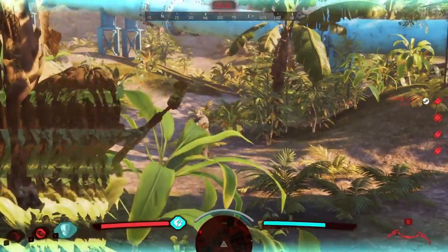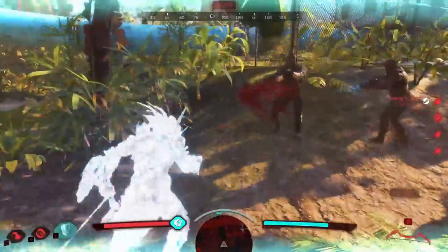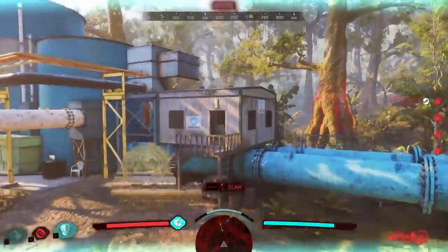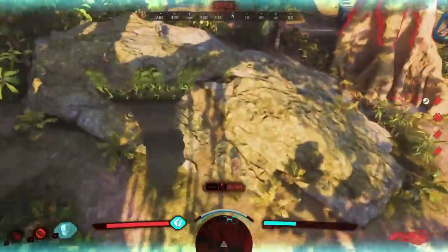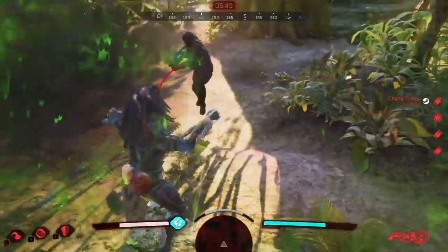Leaping. When traversing the map, avoid sprinting or using trees — they are much slower and make a lot of noise. Instead, try and leap as often as you can. It's the fastest way to move around and gives you much better mobility. It's also very good to shake off the fire team whilst in a fight — it's very hard for them to keep track of you if you're constantly leaping around them.